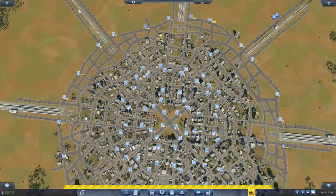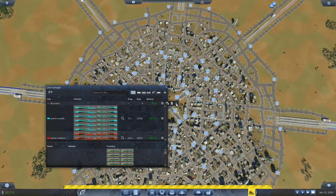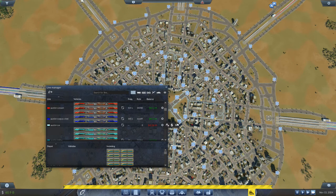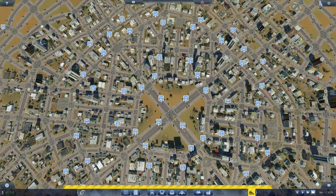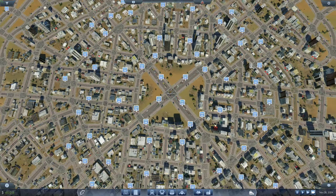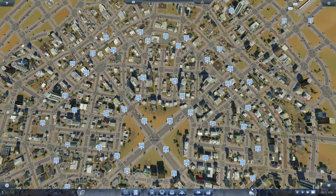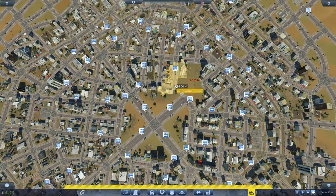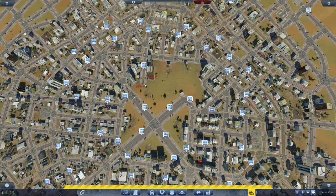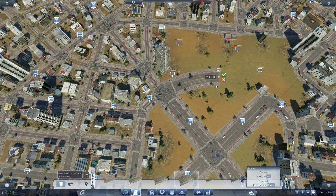So what am I doing here? I am systematically demolishing all road transportation in the city. Earlier footage showed all the trams and buses going back to the station that I used to disperse them. I've got about $60 billion in the bank, so this city is good to go.